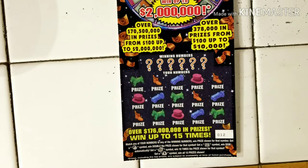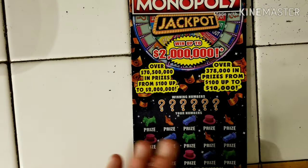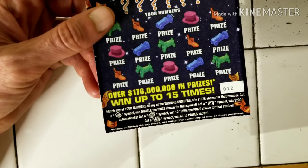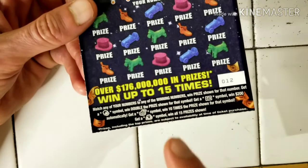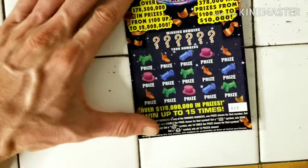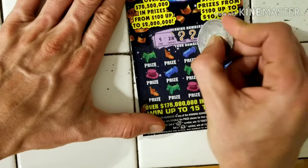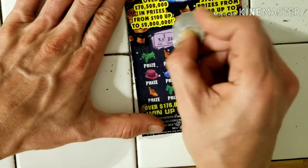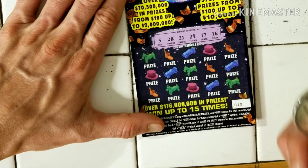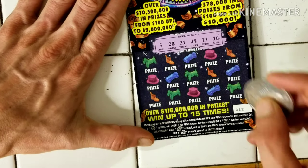Can the infamous Monopoly save the day once again guys? Two million dollar jackpot potential. Symbol-wise, we're looking for Mr. Monopoly for the double-up, the go symbol for an automatic $200, a chest symbol for 10 times the prize shown, and a money bag for the ultimate kaboom. My winning numbers are: 5, 28, 21, 29, 17, and sweet 16.